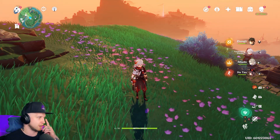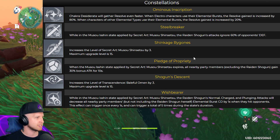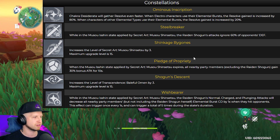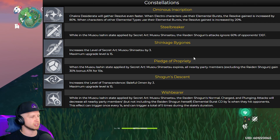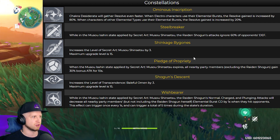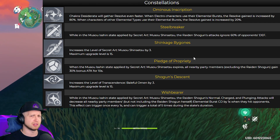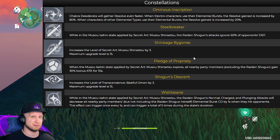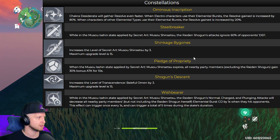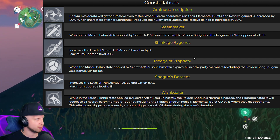Her constellations are also very, very cracked. Her C1 is going to make it so that her Chakra gathers Resolve even faster. When electro characters use electro bursts, the Resolve gained is increased by 80%. When characters of other elemental types use their elemental bursts, the Resolve gained is increased by 20%. So you could benefit from having a full electro party, I suppose, if you're fighting enemies where you don't need to trigger elemental reactions. Either way, that is an insanely quick way of gathering Resolve.